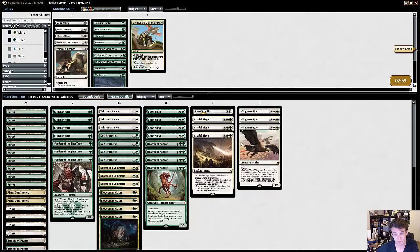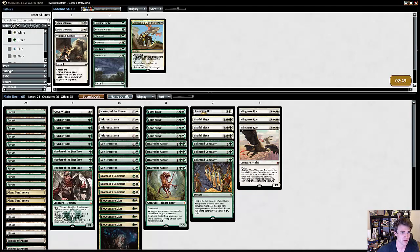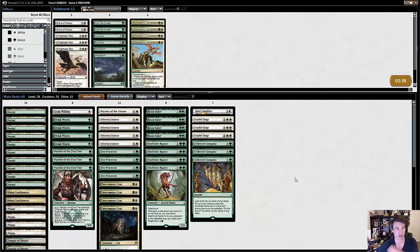I definitely want Collected Company against blue-black control. I definitely want Mastery. I definitely want God's Willing. I probably want Valorous Stance. Dramoka's Command is very weak here, as is Wingmate Roc — it's just an inefficient threat. I'd rather have just as many cheap ways to protect my creatures and cheap threats that I can present. I only have 23 hits for Collected Company, which is a little bit lower than I would like optimally, but as a sort of threat in this matchup it's still valuable as an end-step way to generate board presence.